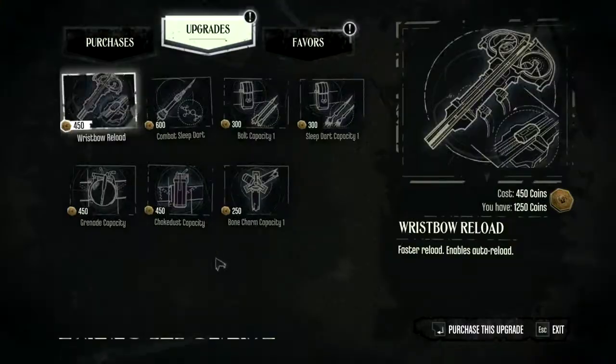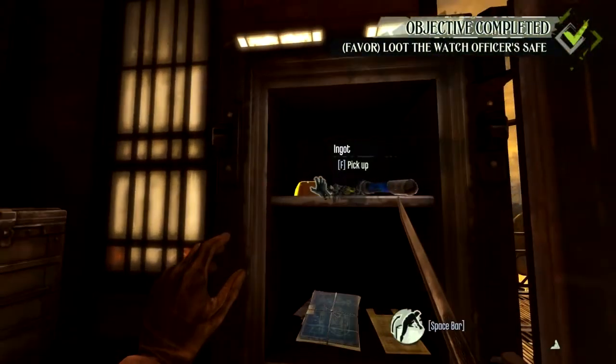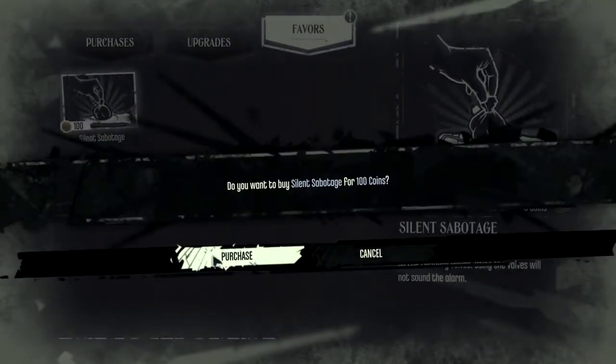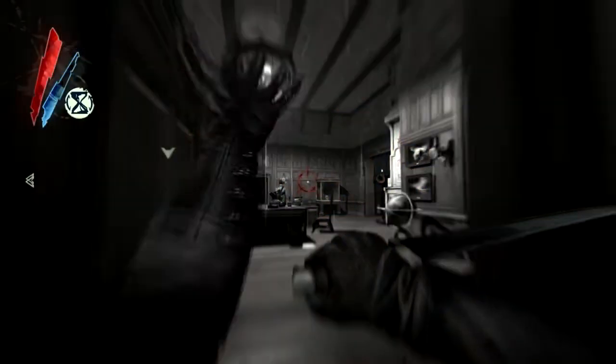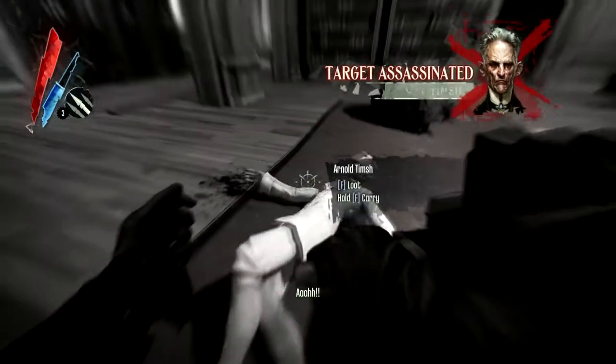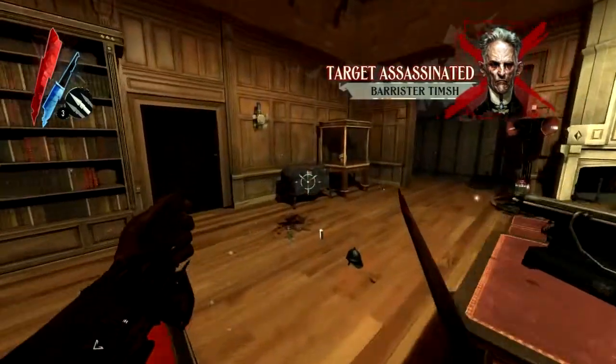Before each mission, you'll be able to purchase goods and equipment. There's now a new addition to the store called Favors, where you bribe workers on site to leave behind bone charms or keycodes to safes in the area you're about to enter. These tend to be very inexpensive and you start out with a lot of money to spend, so it almost seems silly not to take a few bribe offers. Assassination targets are also still in the game and it's always a blast to figure out the most optimal routes to take. Having multiple options to tackle certain situations has always been one of the charms of Dishonored, and that is thankfully still here.